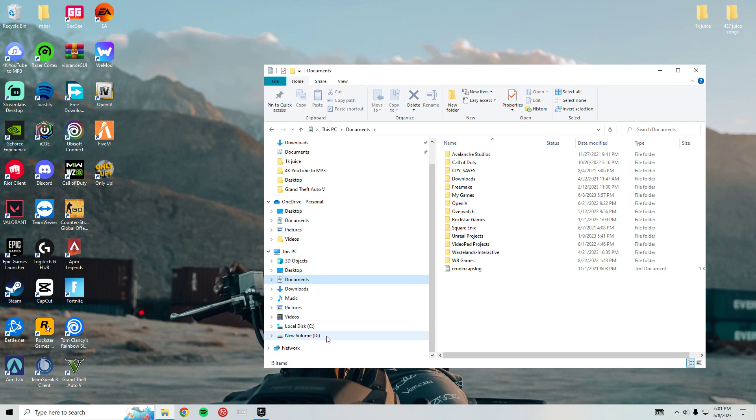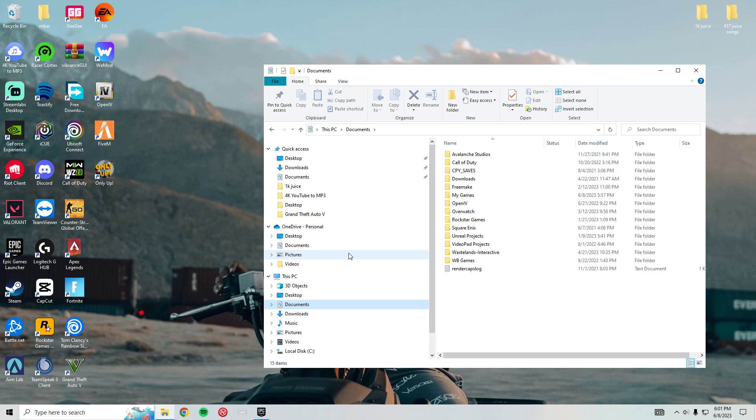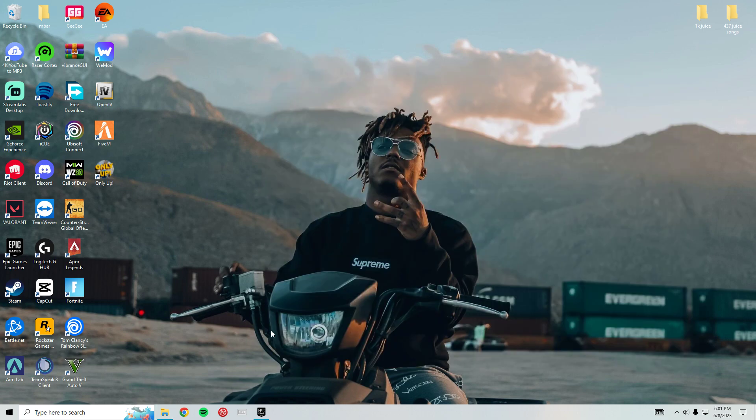Then go to your OneDrive and delete it completely from there as well. After you do all that, you basically want to move on to the next step.